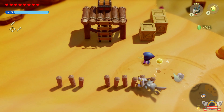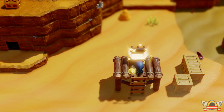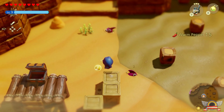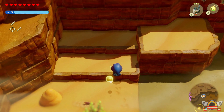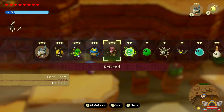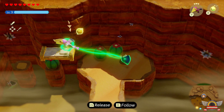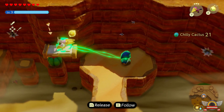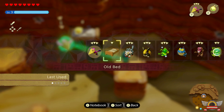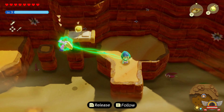I stumbled upon these enemies while doing the armadillo thing, and it made me think you probably want a good early game combat echo. The Wolfos is kind of it. The only things it doesn't do well on are flying enemies that stay up in the air too long and enemies with shields, but it does work. They're right in Hyrule Field pretty early in the game — just kill one with a crow or something, keep your distance, and then you can use one to fight the others. This is my go-to combat echo for early game.